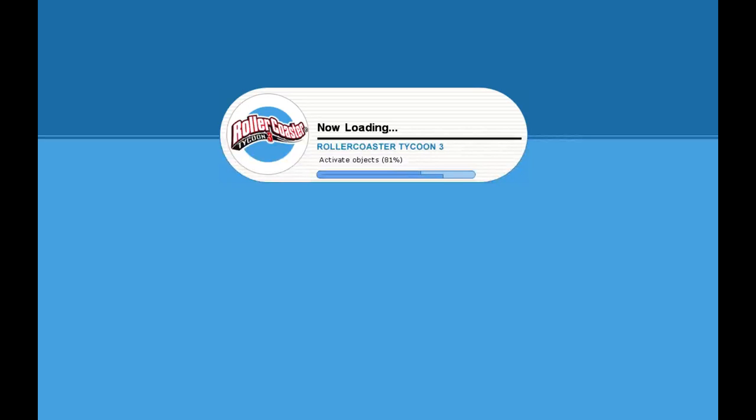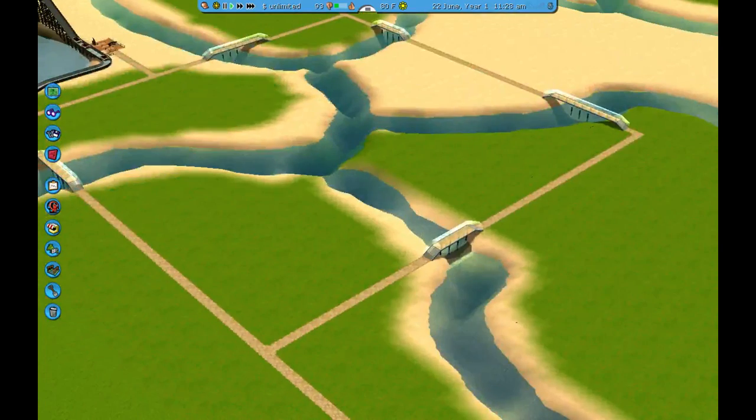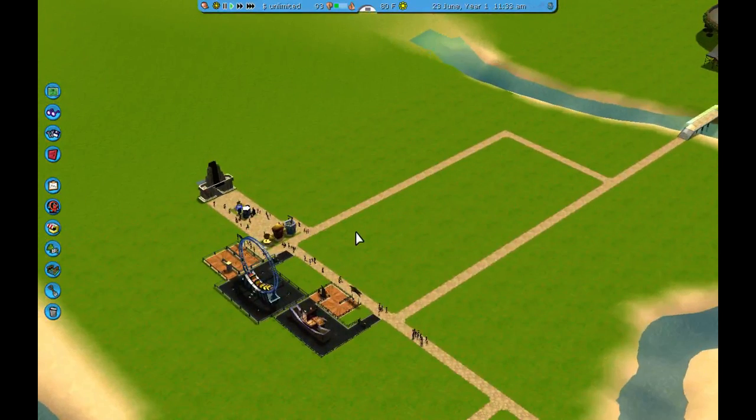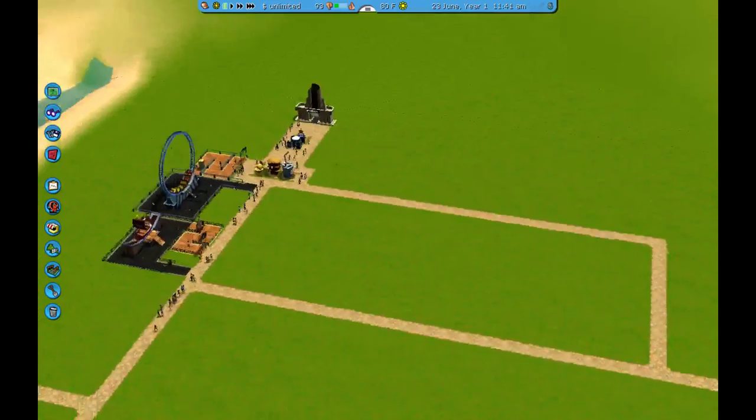I've still been going back and forth thinking about having a mass transit system - like a metro rail or something that goes around the whole park - because it is such a large park. I keep going back and forth because I always feel like it takes away from the beautiful scenery. I also need to add food around the park other than just the front, because as my people start exploring they're going to be hungry and thirsty.